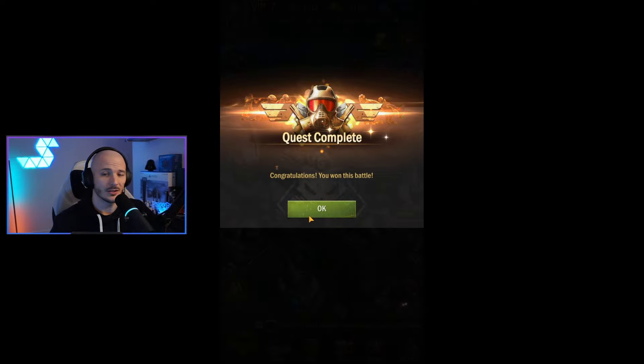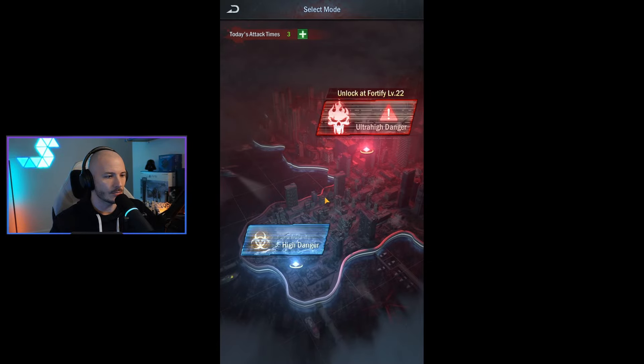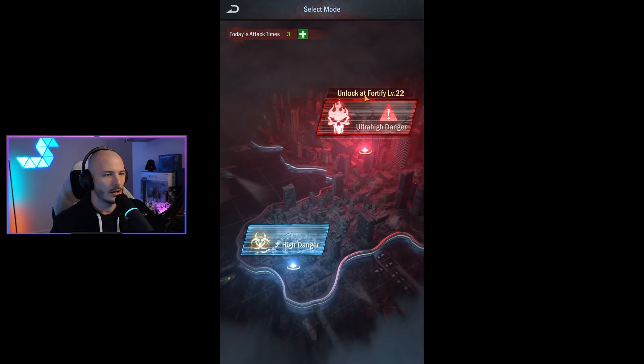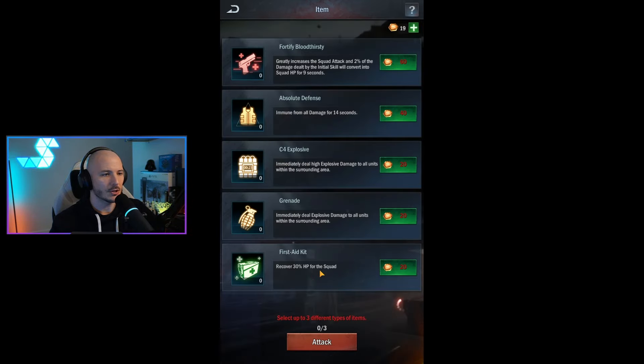I've won this battle. All right. We've got different zones and everything. Today's attack time's three. So we've got unlock Fortify level two to enter the ultra-high danger. You can choose your officers. This must be the officers that you get on the back. So you've got Fortify, Bloodthirsty, all this sort of business.